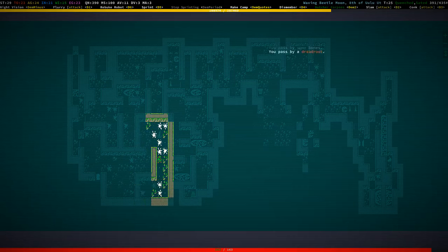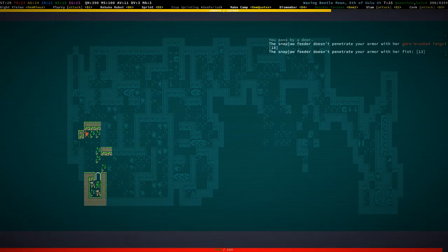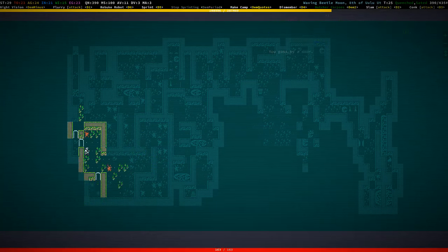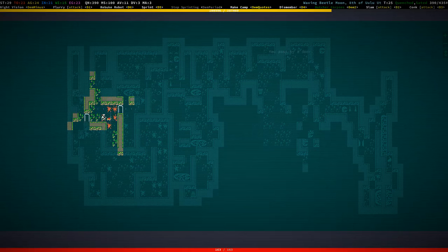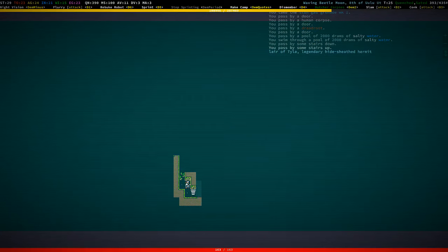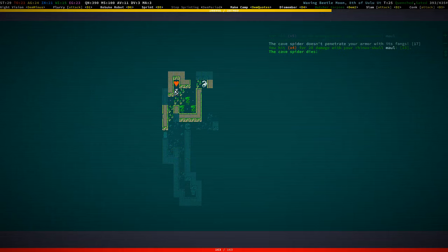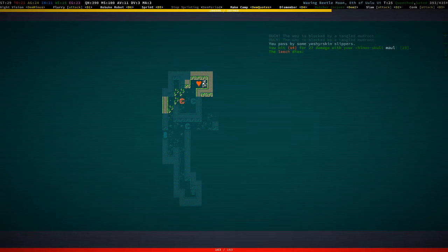Lots of bones — just storing bones down here. Snapjaw feeders. Eleven XP is not that. I think there was a chest there or something but it got disintegrated by the stuff. This lair might not be useful.